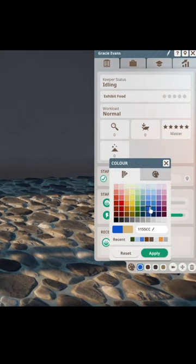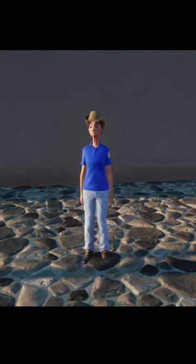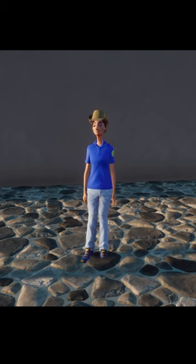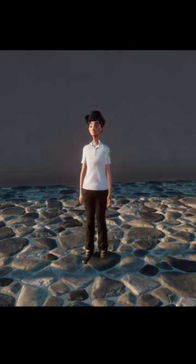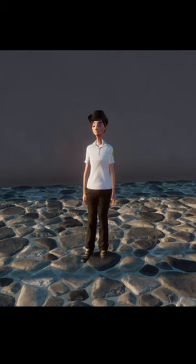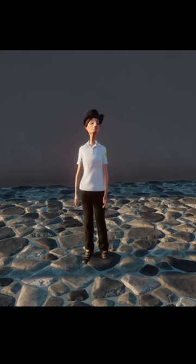Feel free to choose whatever color you want and totally customize your staff within your zoo. Get creative and recolor these uniforms however you want — you can either color coordinate them with what job role they do, or just change the color of your star performer. This is such a lovely new thing to have included in the new free update in Planet Zoo. For other Planet Zoo related content such as speed builds and tutorial videos, hit that subscribe button.